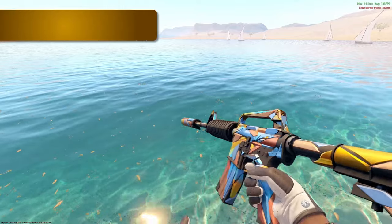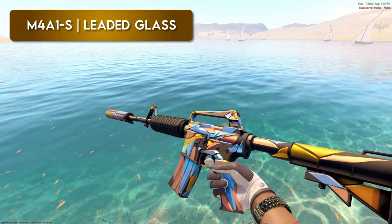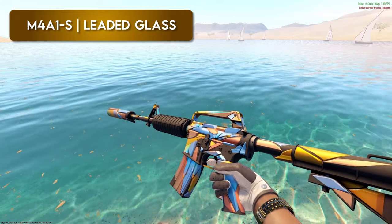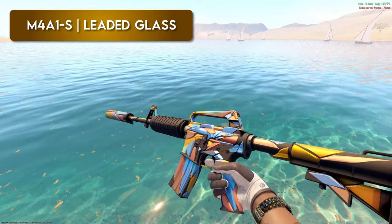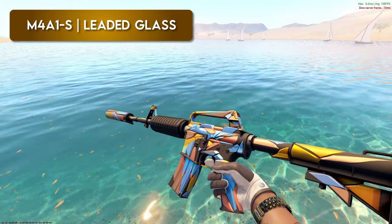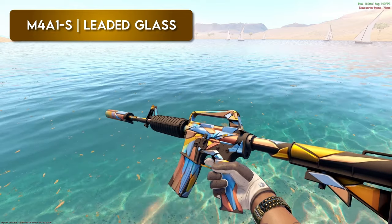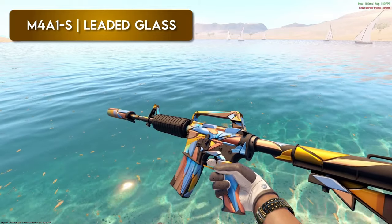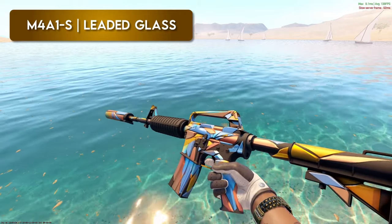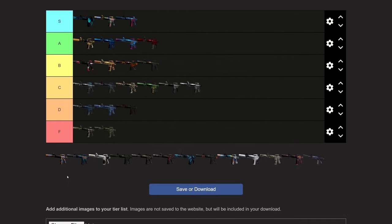Leaded Glass — this is a sick skin. I love the colors. This is like one of the first skins that really pulled off the 3D effect, so I like it for that reason. I would probably put this at the top of B based on this list. Yeah, I think it's a great entry point for CS2 — in factory new, the max price is like 17 or 18 bucks right now. For how it looks and the uniqueness of it, I'd definitely put it top of B.